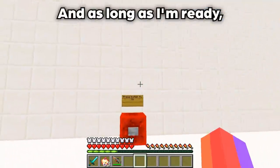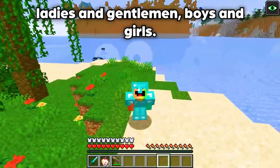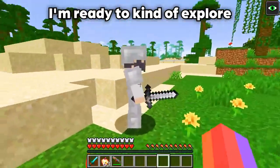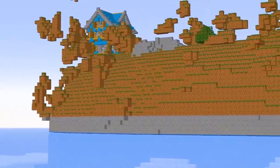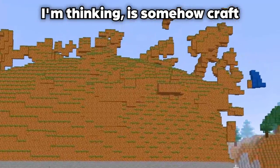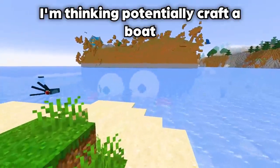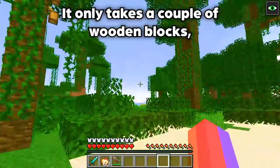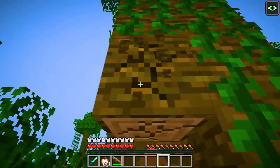Here we are, ladies and gentlemen, boys and girls! We are here in this place. I'm ready to explore, and hopefully there isn't anything crazy. It looks like we spawned right next to the island, so what we'll need to do is somehow craft something to get us there. I'm thinking we craft a boat — that really works. It only takes a couple of wooden blocks, so let's craft ourselves a perfect boat.